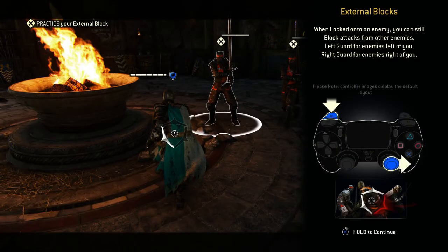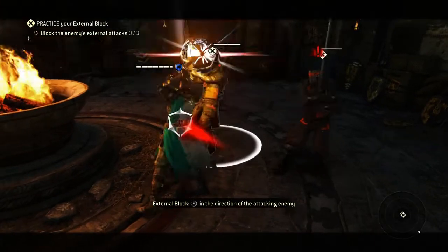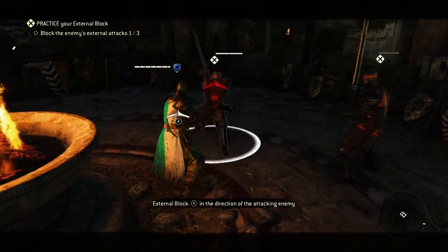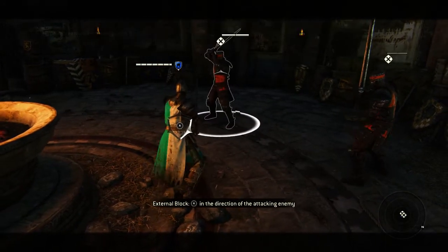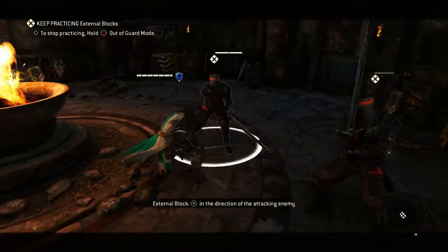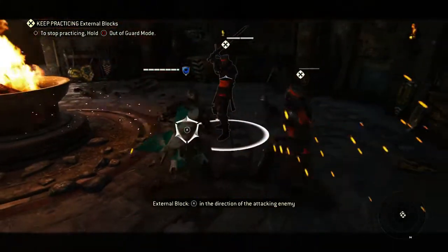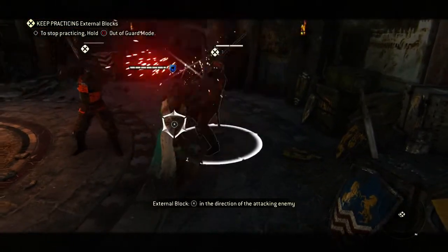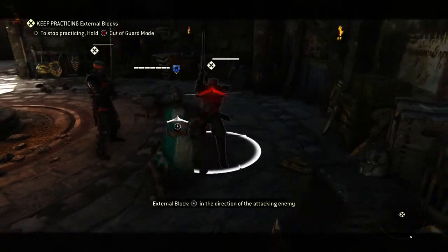Now we're getting into external blocks — for when you're fighting multiple opponents, which mostly happens in 4v4 or 2v2. All you need to do is just have your guard to the side that the attack is coming from when you're not locked on to that person. So if I'm locked on to the person ahead of me and someone on the right is attacking, I just need my guard to that side. The guy on my external can only attack me from his side — I just need to block that direction. You can also parry the external as long as you get the timing down.